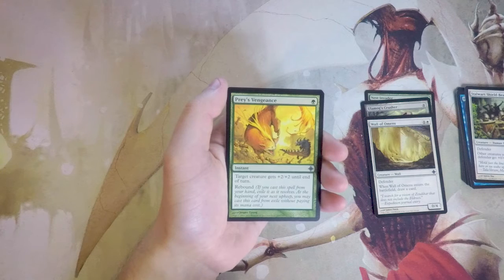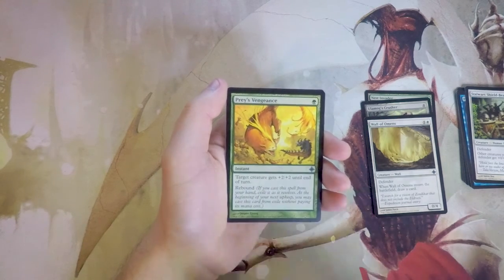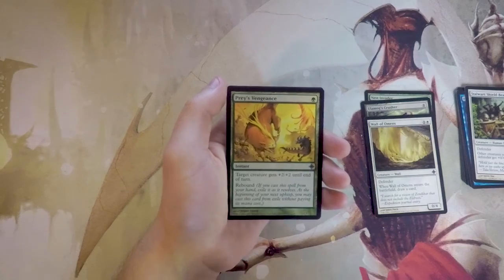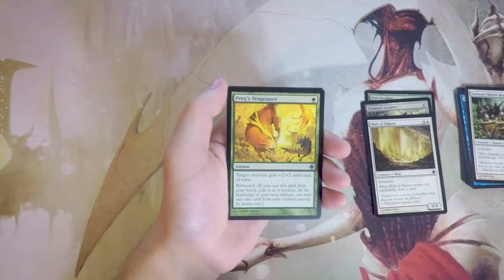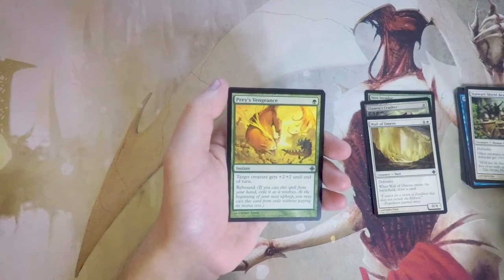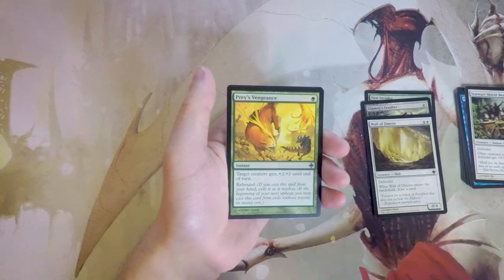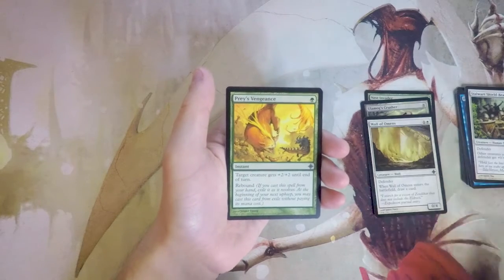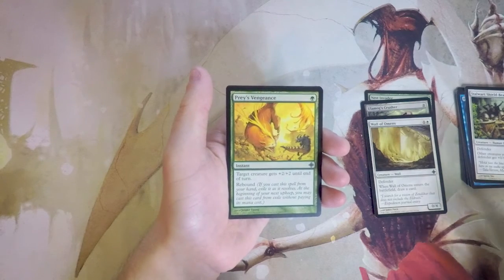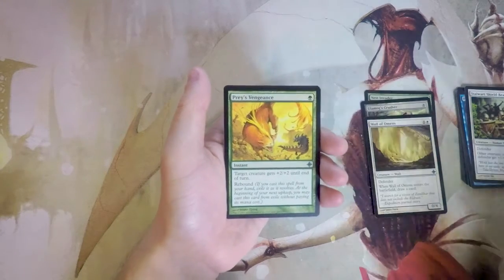Prey Upon is one green for an instant that gives target creature +2/+2 until end of turn, and it has Rebound — exile it as it resolves, then at the beginning of your next upkeep you may cast it from exile without paying its mana cost. You essentially get two uses of this card, with the second one free. It's an ideal combat trick: you win a favorable combat the turn you play it at instant speed, and then on your next turn you can pump up a creature and hopefully swing in. Really good combat trick — but it is a combat trick, so I'll wait on it.